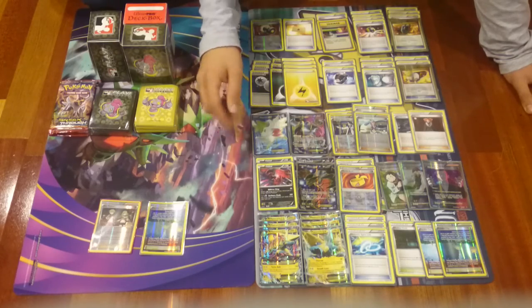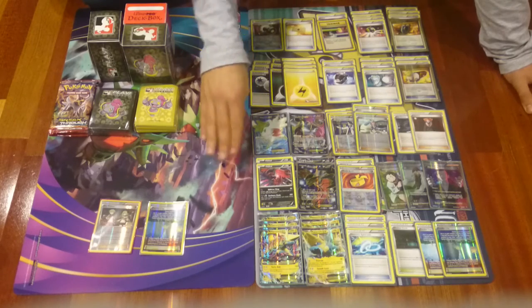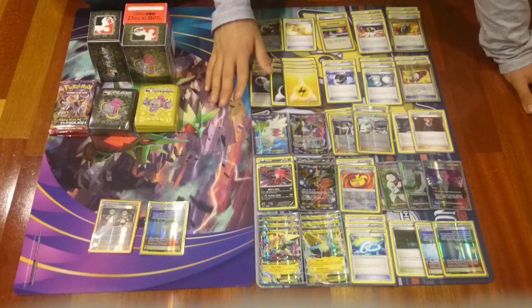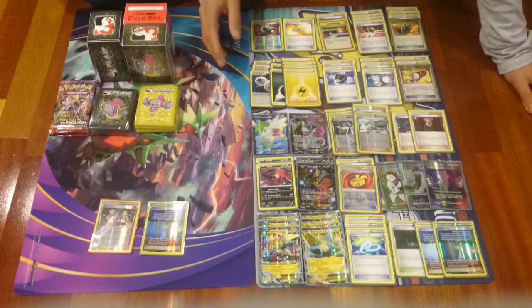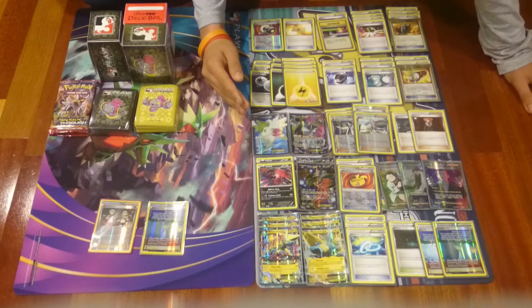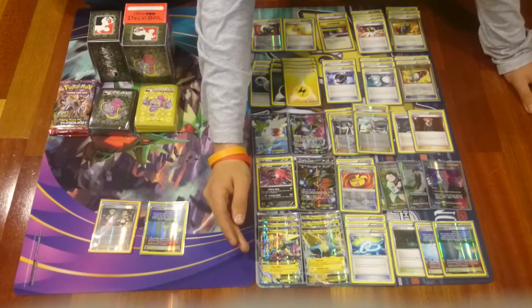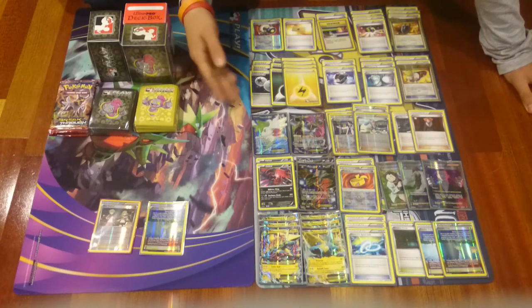Manetric EX can attack with Overrun with just a dark energy or an electric energy. During the game we have to choose between Yveltal and Mega Manetric. Yveltal also has Night March — it deals 20 damage plus 20 times the number of energies attached to both active Pokemon. Skipping to the energies: we have 3 DCE. The double colorless energy helps by substituting the colorless energy on Manetric if needed, or even on Yveltal, because Yveltal deals more damage the more energies attached.